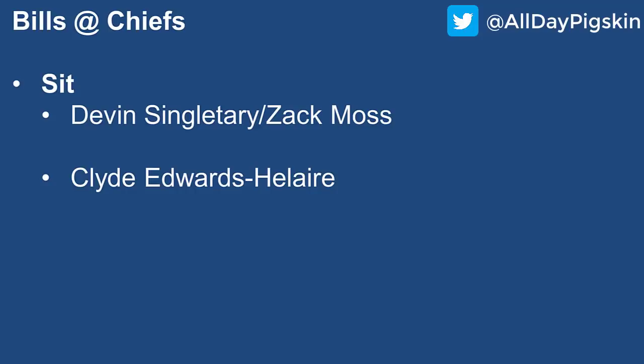Bills at the Chiefs: This one should be very high-scoring, which is why I like both Singletary and Zach Moss. Normally I wouldn't start both if the game script isn't favorable, but with the Chiefs' defense not playing well, I expect a lot of points. Both are low-to-mid-level RB2s. For Kansas City, there's really only one name — Clyde Edwards-Helaire. Two really nice back-to-back weeks and I'd start him as a high-end RB2 or low-end RB1 on the week.